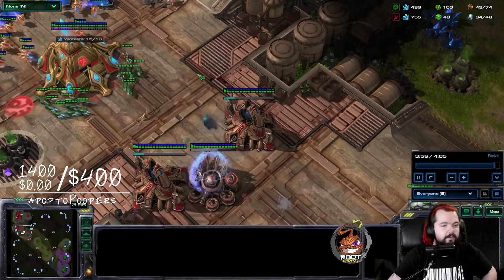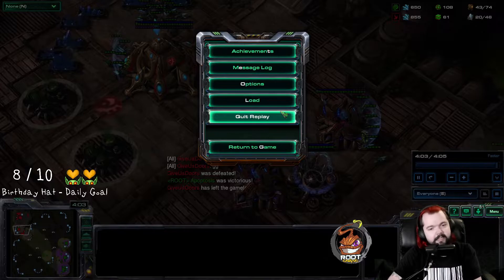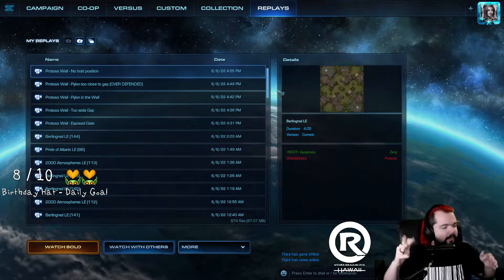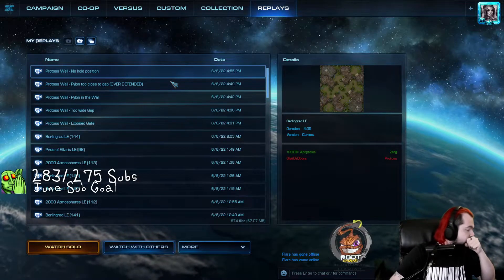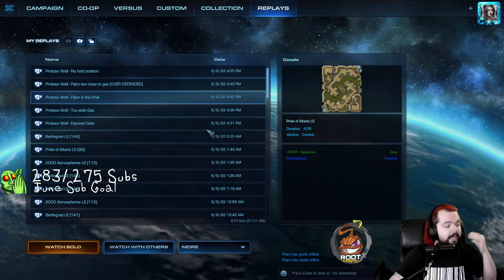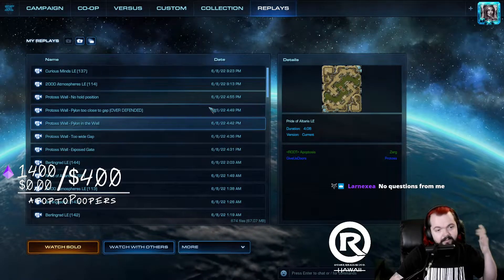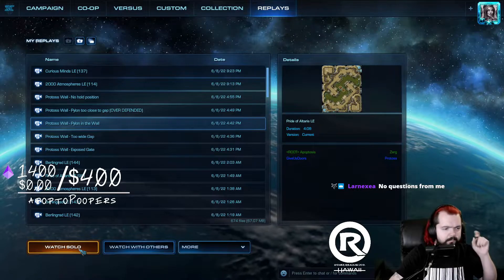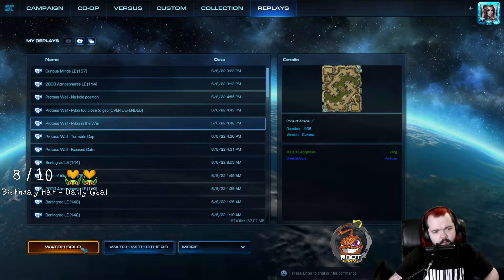That's more of an attack of opportunity than anything else — and it's GG. Those are the three ling floods I like to do. Now for the bane bust — does anyone have questions about the ling floods? If not, I'll go ahead and show the bane busts. Bane busts are way more all-in — you're contributing significantly more resources — but they're way, way more powerful than a ling flood.